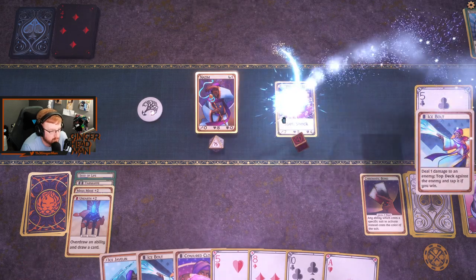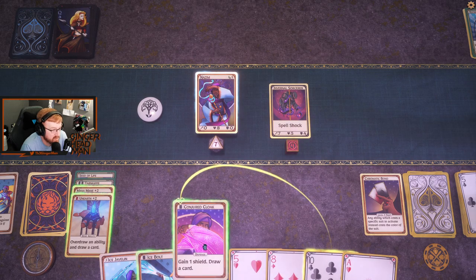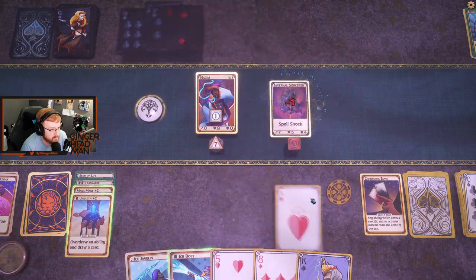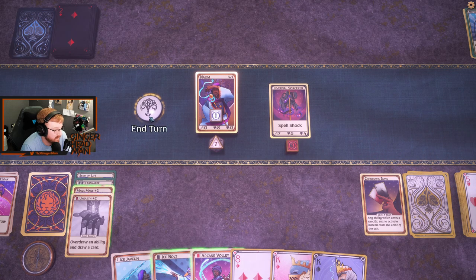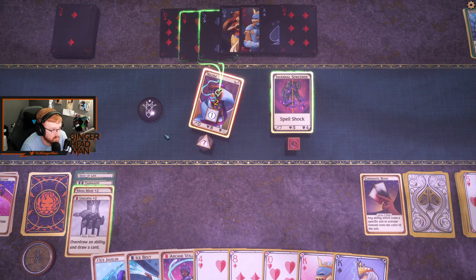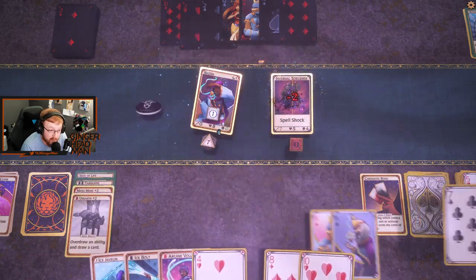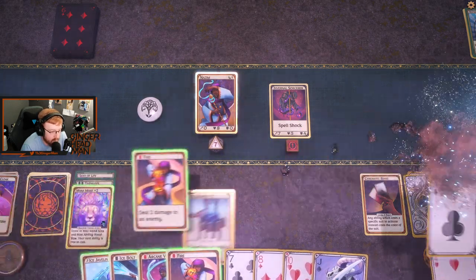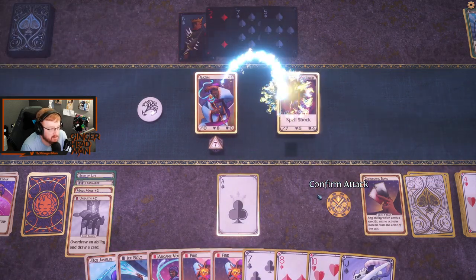Let's ice bolt him. He's got spell shock — we'll have to kill him the old fashioned way, hitting him in the face. Unfortunately we didn't draw to negate, but fortunately we have a pair of kings so it's okay. Unearth me. Ace me, baby — that's good, let's go.